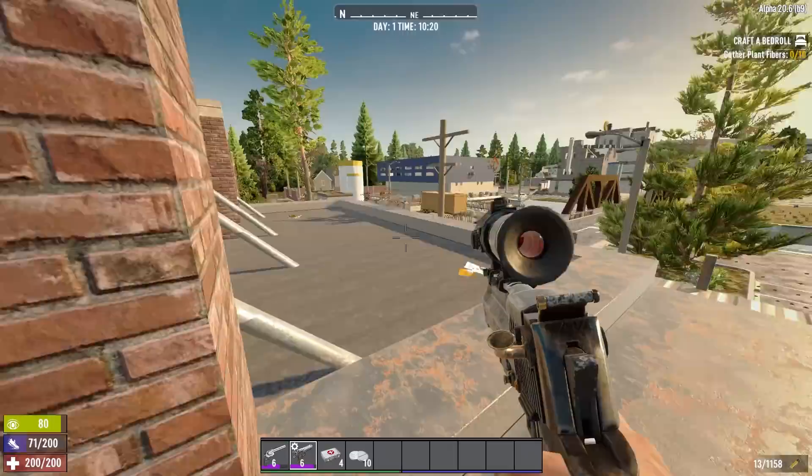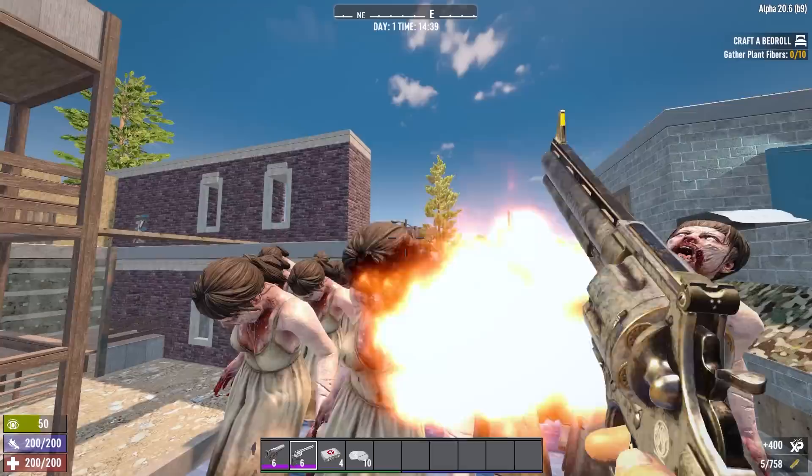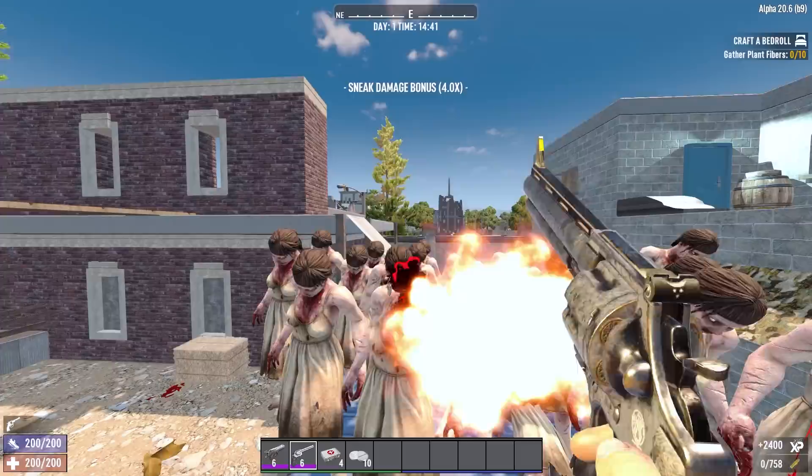Similar to sniper rifles in that capacity, but much better at close range than sniper rifles with less perk investment, as no penetrator is required. One thing you should keep in mind is that oftentimes the inferior 44 Magnum will actually do more damage than its upgrade, the Desert Vulture. It will fire slower and have less ammo capacity, and it can't be upgraded in its ammo capacity.